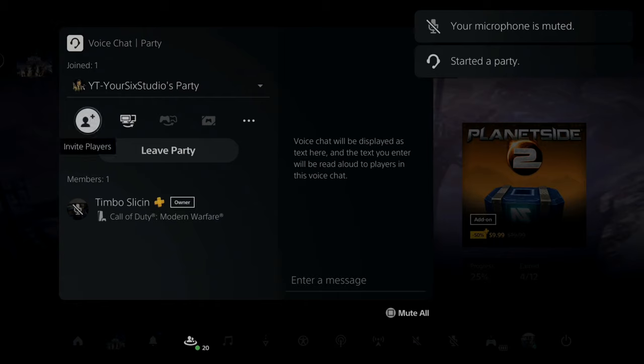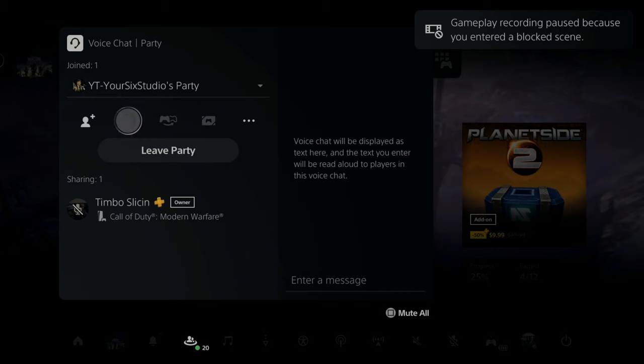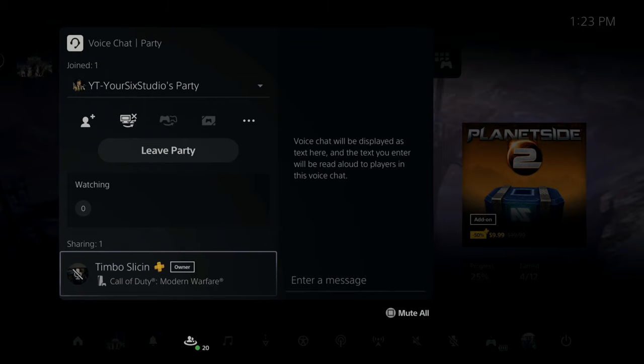Then from here, we have a couple of different options like invite players to party. And then the new thing is start share screen. All we have to do is press this button, and anything we are playing is going to be displayed to our friends now in this party. So if we view where it says watching, we can see how many people are watching us play. And it's very easy to stop the share screen too. So I'm going to be using this feature quite a bit, just to share my perspective when I'm playing maybe like Call of Duty Warzone or something like that.